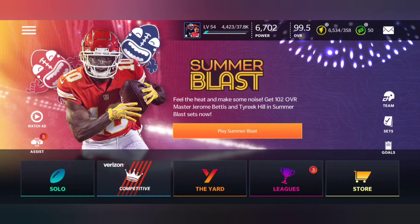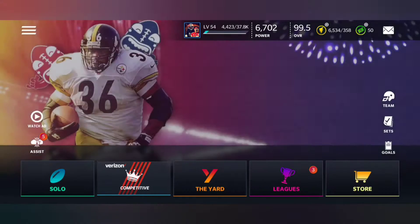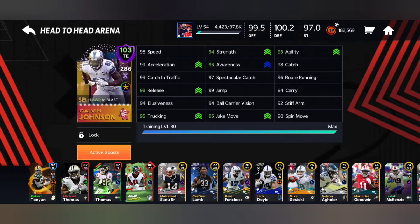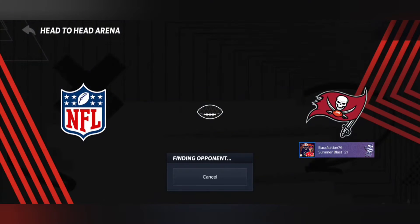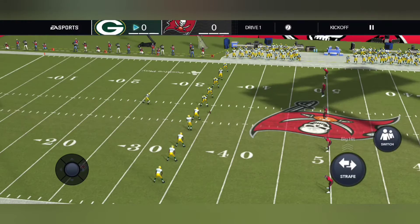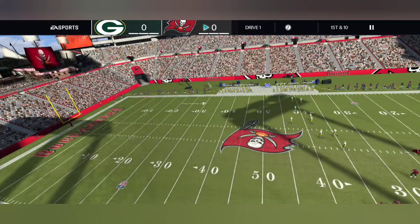We are going to be going into an arena game. I put him in my flex receiver because that's what Calvin Johnson was, and that's where most of my plays are made with corner route flex receivers. We're just gonna hop into the arena game. I'll also be trying to get you guys a Nick Bosa tight end review, so stay tuned for that.